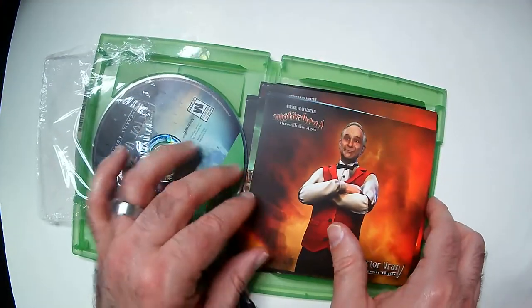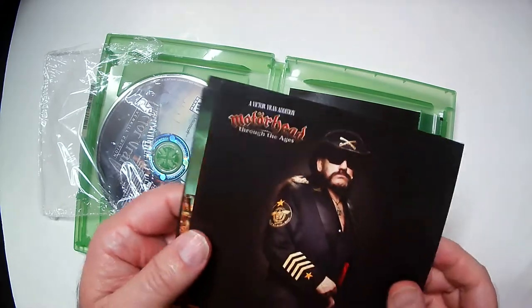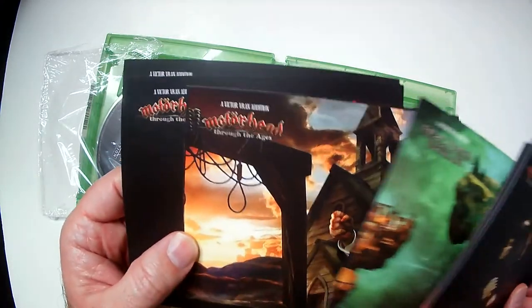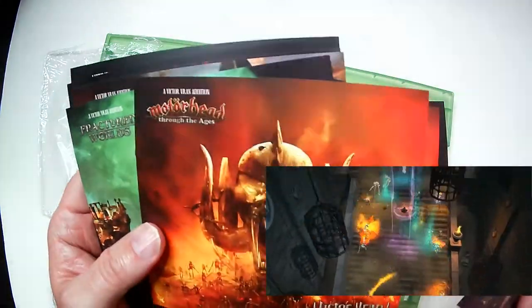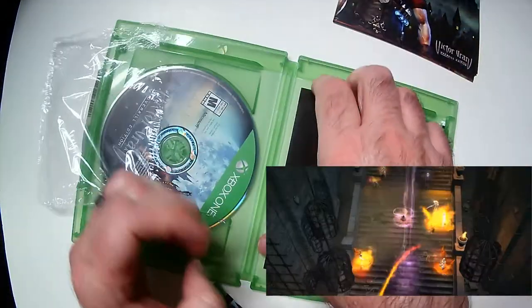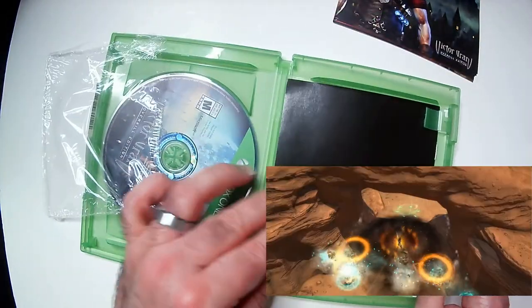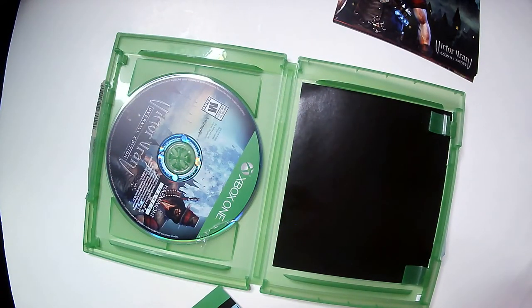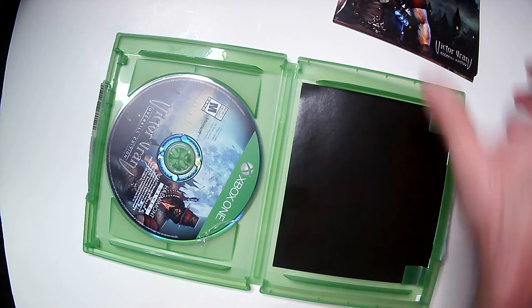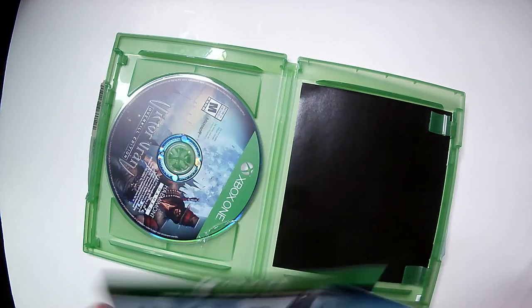Then we have some Fractured Worlds cards — that's the Motorhead logo there. Pretty cool little extra. If I find a trailer, I'll post it with no sound so you can at least see it. So this is the Victor Vran Overkill Edition with extras like Motorhead cards. It does have multiplayer — one to two players local and two to four players on Xbox Live — so it looks like it might have some couch co-op, which is always good to see. Couch co-op has kind of gone away, so it's cool when a game has that option.